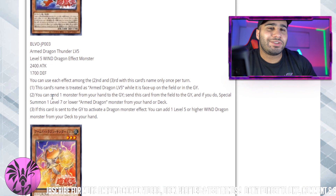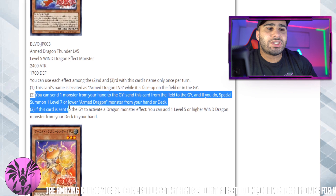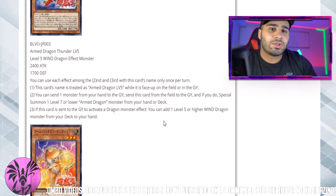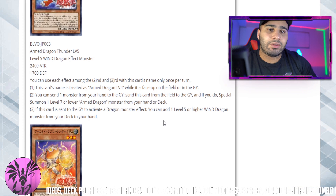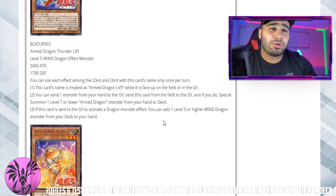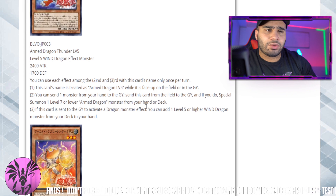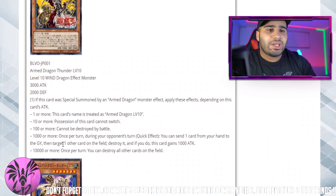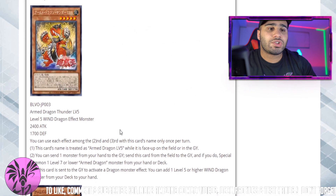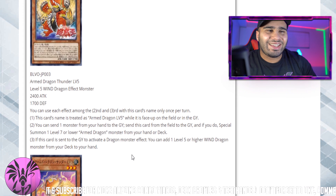Armed Dragon Thunder Level 5 — this is where we get into the juicy part. Same continuous effect, you can send one monster from your hand to the graveyard, send this card from the field to the graveyard, and if you do, summon one Level 7 or lower Armed Dragon monster from your hand or deck. It's kind of like the old-school Armed Dragon monsters where Level 3 evolves into Level 5, then Level 7, then Level 10, but the old ones required surviving a battle. This is just very proactive. Also note: it sends, not discards, so if you're playing Dangers as a package you do not trigger the Dangers, which is a bit of a downside, but it's not the end of the world.